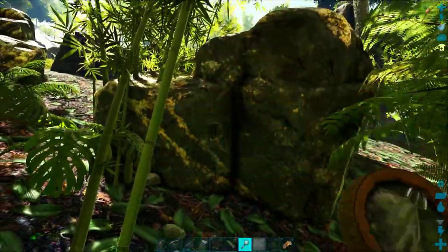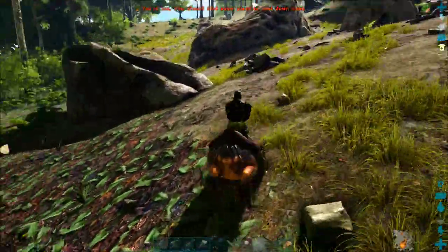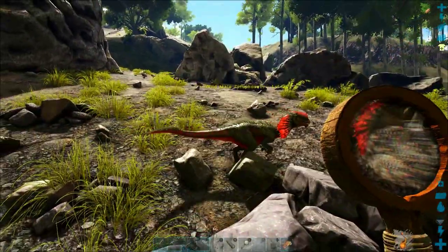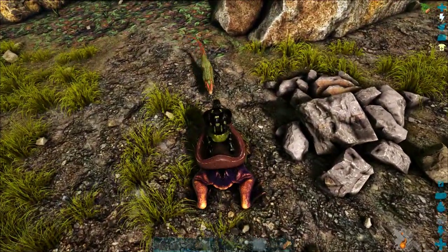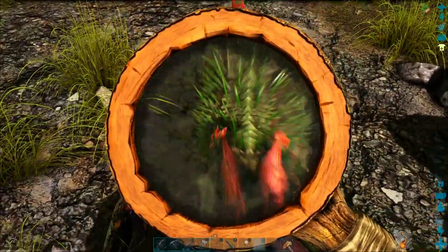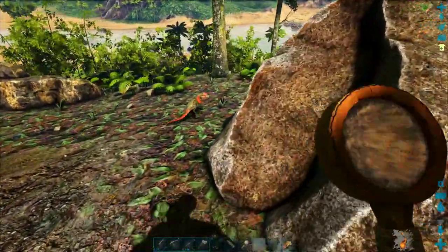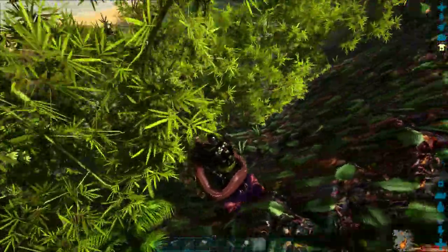Demonstrating the magnifying glass — you can check out metal veins and other resources. Here's a dilophosaur and I'm trying to test the range of the magnifying glass, but it gets really glitchy because sometimes you end up checking piles of rocks or boulders or anything else on screen. I'm trying to check the torpidity and health of this dilophosaur but instead it's showing me the frog and the rock.